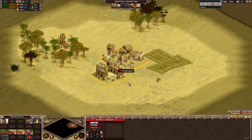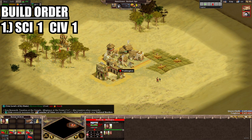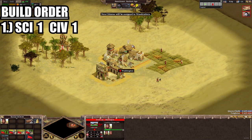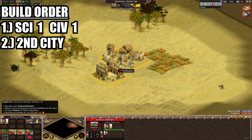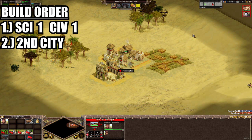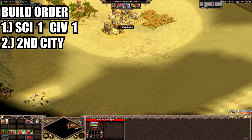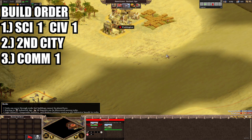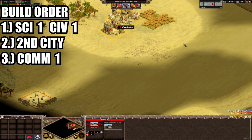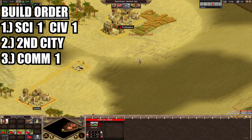You'll notice this slightly less aggressive build order starts out rather differently by going for Science 1 and Civic 1 straight away rather than Military 1. This shows how we're looking to invest in our economy — one of our first objectives is to place a second city rather than an immediate barracks. We will create some citizens too, especially for woodcutter camps, to expand our wood and food income, though not at the expense of researching Commerce 1 next. The scout will be doing some work roaming around the map.